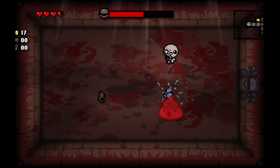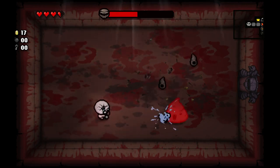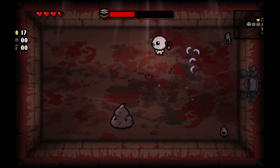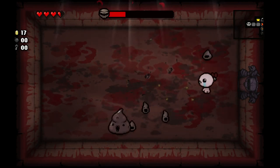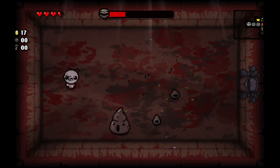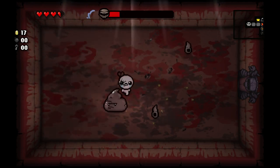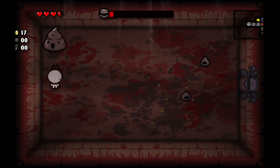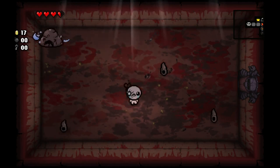As I'm fighting Dingle, I'm paying attention to a couple of his tells. When he smiles, he shoots the triple spread bullets. When he whistles, he summons little poops and then shoots. And when he makes that little angry face, he's going to charge at you. You want to just keep an eye on the boss more than where you are, because you just point in the direction of the boss and fire. Just keep circling around Dingle, watching out for his shots and his charges, and firing when he's open.